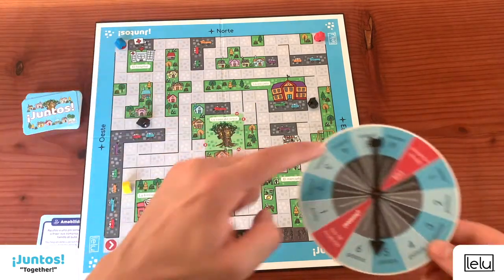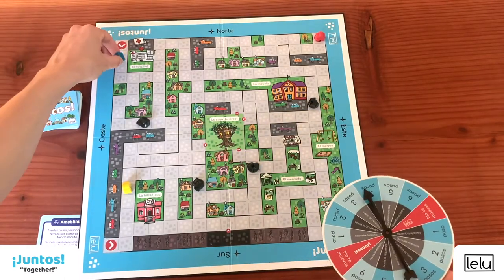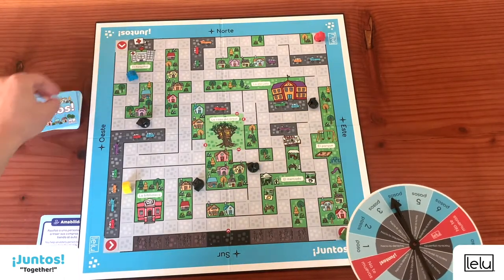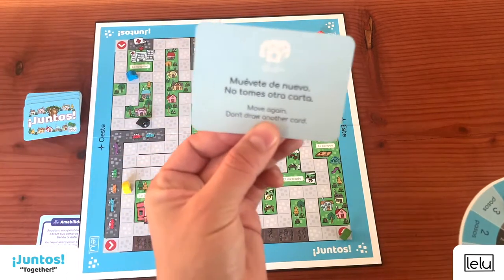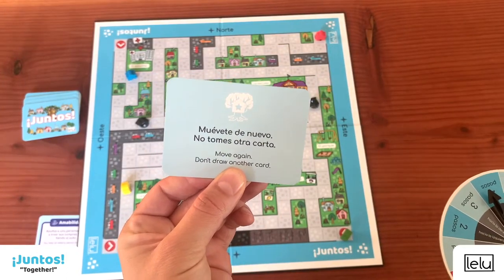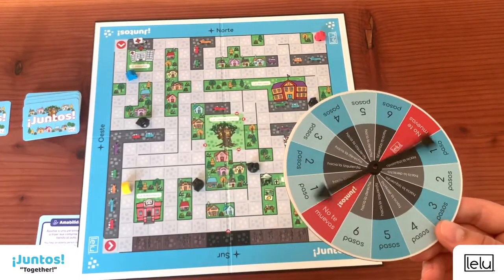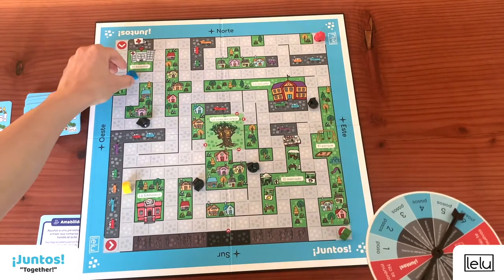The blue player chooses to move. Blue moves four steps as indicated on the spinner, then draws a card. It's an event card: Move again. The blue player can spin the wheel once more, but does not draw another card. Six steps!